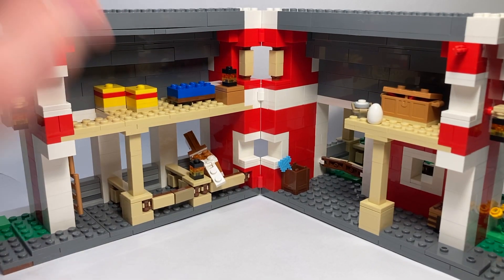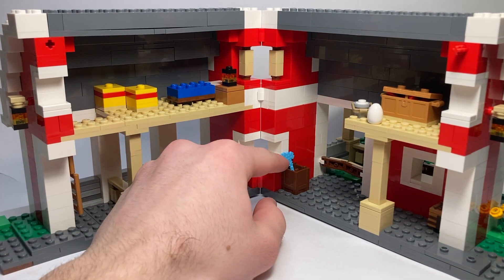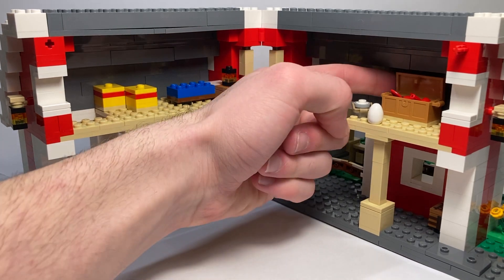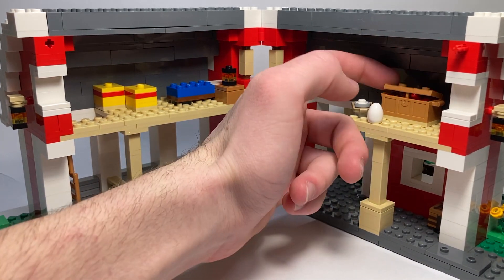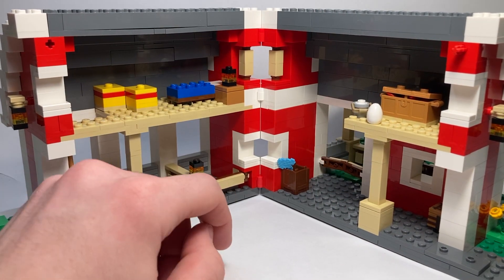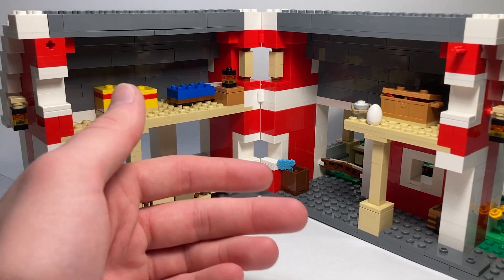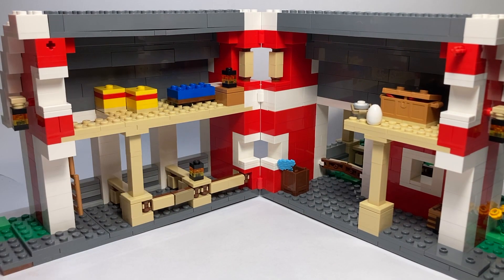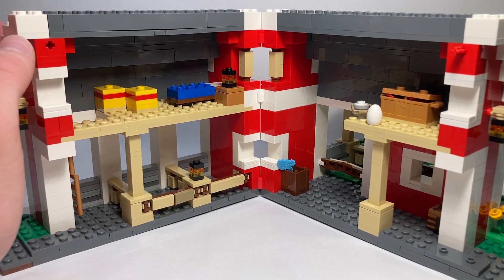Now you get to see the full interior, and let me tell you, this is so cool. We have a bunch of random accessories strewn about — there's a diamond axe in a barrel, a bucket of milk, an egg, and then a chest up top. The new flat-top chest design has two apples in it, but because it's flat-topped, you can't close the chest — a sacrifice I'm willing to make for game-accurate looks. We also have a lantern and a blue bed over here, along with some barrels of hay, which you always need in a barn.